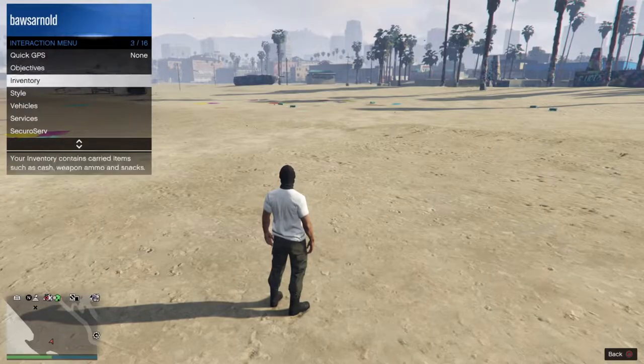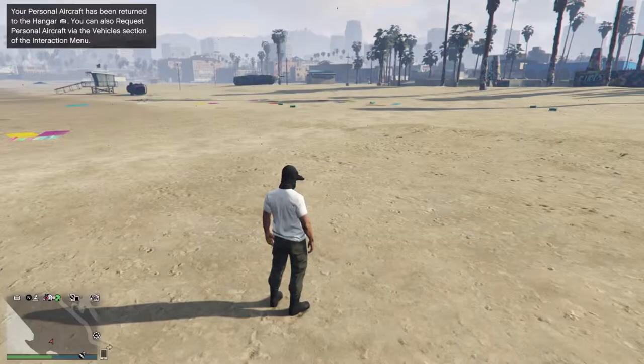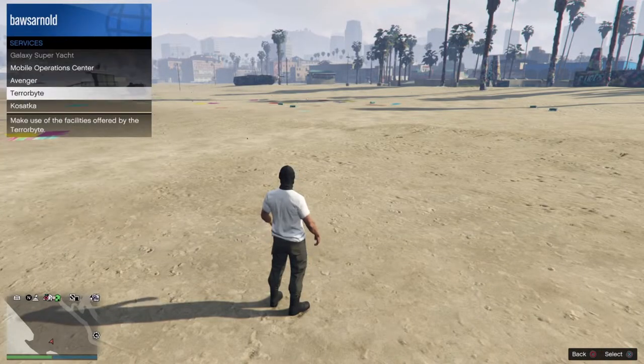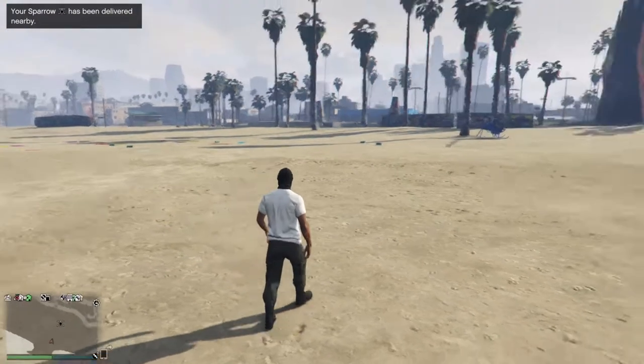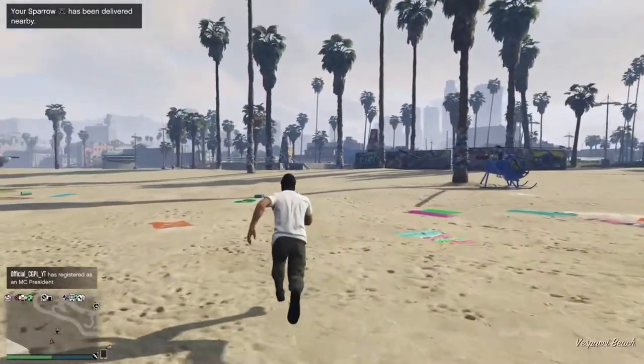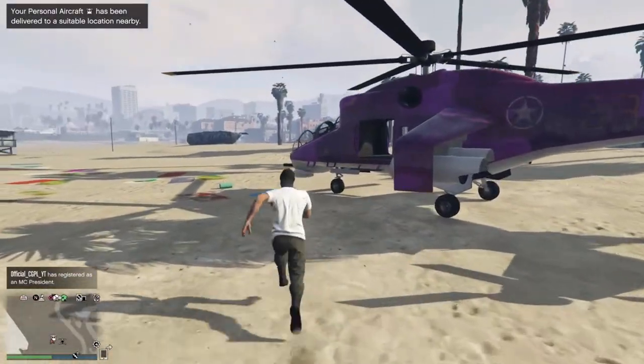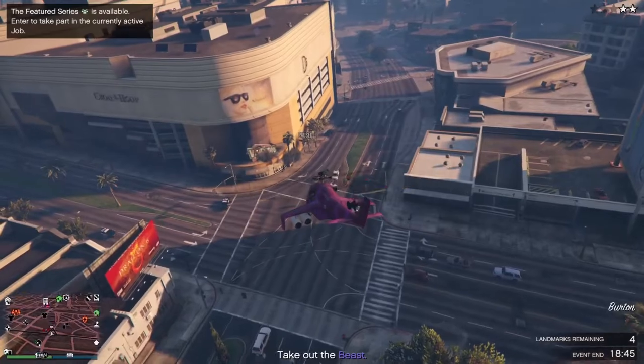Someone told me in stream that right now there's a trick where you request the Savage through the interaction menu and then right after that request the Sparrow. If you do it this way the Savage basically spawns right next to you anywhere on the map, just like the Sparrow does. Obviously this is just a bug in the game so I don't know how long it will stay, but you can always try it.